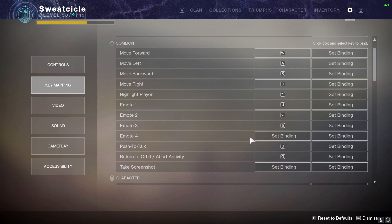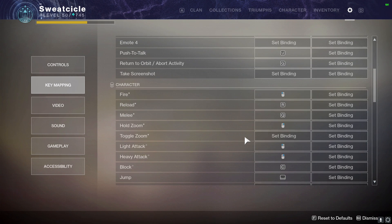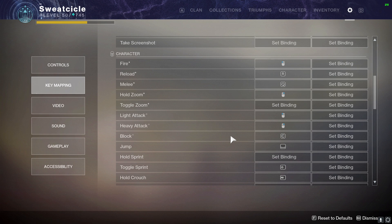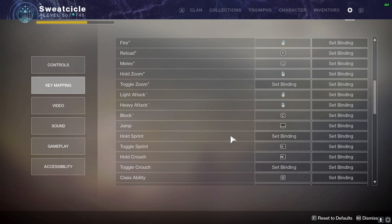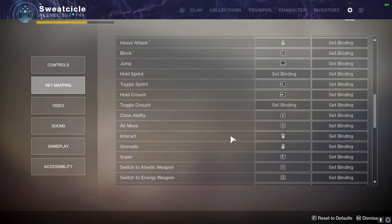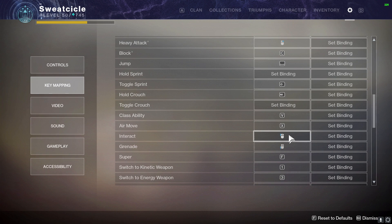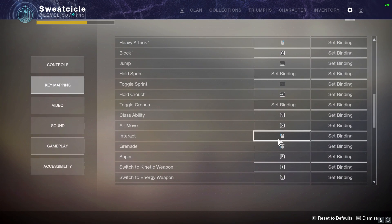Moving over to keybinds, there are a couple of things I'd like to point out as I'm scrolling through here. First: there are no correct keybinds, but there are tips and tricks that will highly help you. Make sure all of your keybinds are close together so you're not reaching across the keyboard to interact or throw a grenade. I have interact bound to my mouse — this way you can still shoot, aim, and move with your left hand while being able to interact simultaneously. This is very useful in PvP like Trials of Osiris, where you can get a res while strafing, crouching, and shooting.